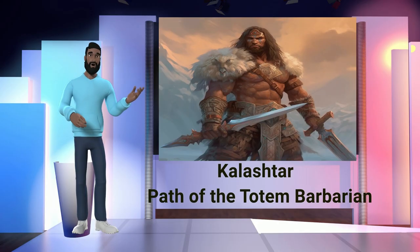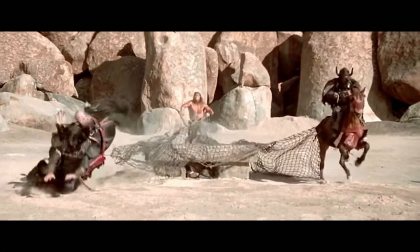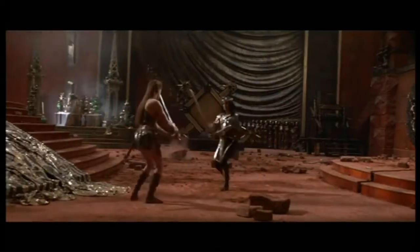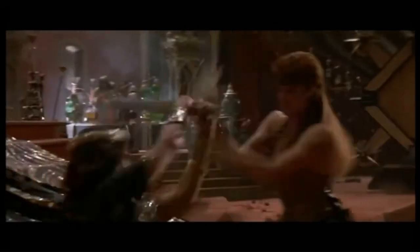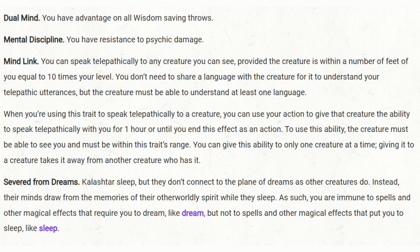Number 2: Kalashtar and the Path of the Totem Barbarian. If you're aiming to create a character that stands strong in the face of adversity, the mix of Kalashtar and Path of the Totem Barbarian is a dynamite choice that's sure to electrify your Dungeons and Dragons experience. In the Kalashtar, we find a being of extraordinary mental prowess — their minds are as resilient as a fortress, forged in the fires of psionic power. The Kalashtar trait Dual Mind gives you a significant edge with advantage on all Wisdom saving throws. No tricks or manipulations can easily cloud your judgment.